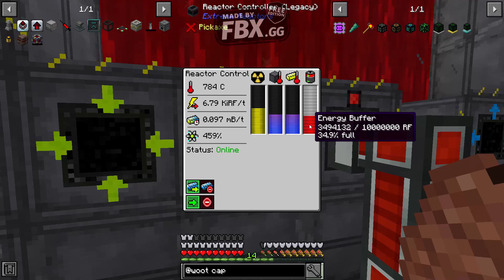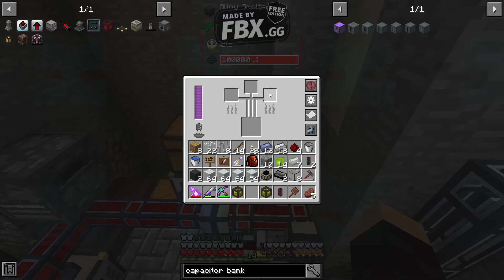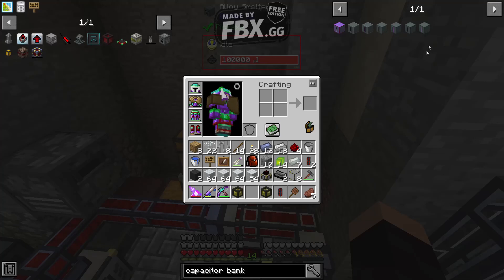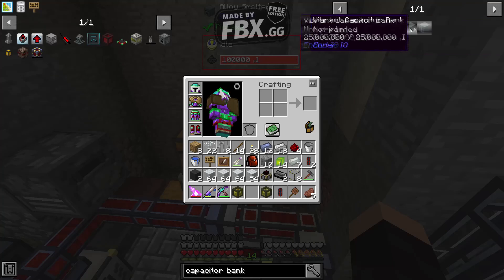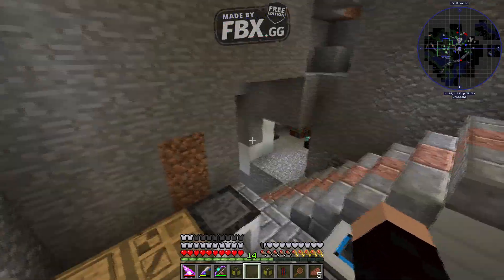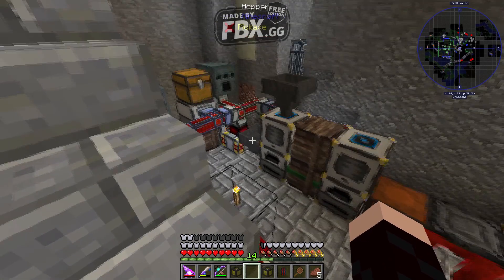I'm going to make some energy cells, because that'll help with that. What I did was I upgraded the alloy smelter, so it'll blend metals much quicker. So what I'm going to do as far as storing all that RF goes is start working on these capacitor banks. I completely forgot about these, but they hold a ton of energy — I think more than the thermal energy cells fully upgraded. I might be wrong, but I'll do some messing around and see what I can come up with.